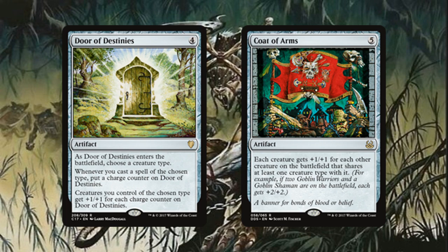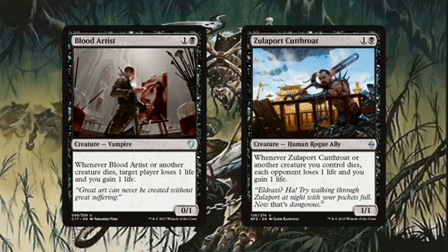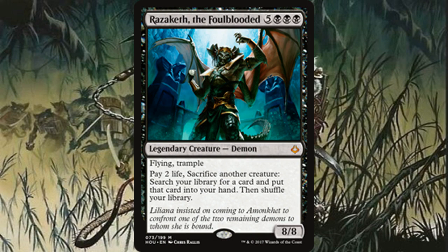The other advantage to playing black is that you're playing some of the best staples in Commander. Black just seems to do a lot really well. The fact that you're playing tokens is really easy to abuse with things like Blood Artist and Zulaport Cutthroat. If you have any sort of sac outlets, you can stay in the game a lot longer with these creatures. We also have Razaketh the Foulblooded — a ton of creatures, a ton of sac fodder — and you're doing something that black does really well: tutoring without having to reveal the cards.